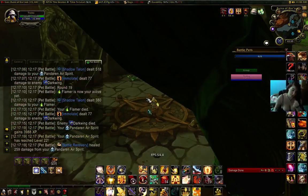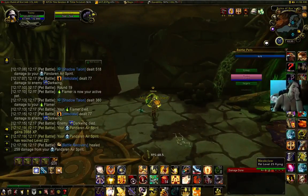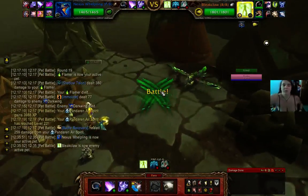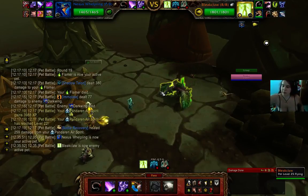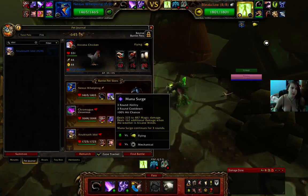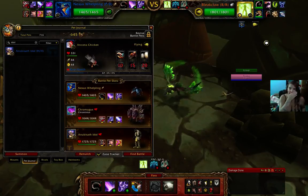I know I have done Bleak Claw already, but I want an updated version of the video. I want to start updating. What I will be using is a Nexus Whelp with Tail Sweep, Mana Sage, Arcane Storm, and Chromagus will always stay the same.